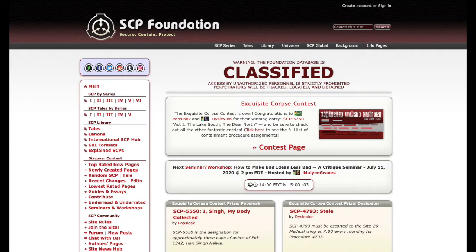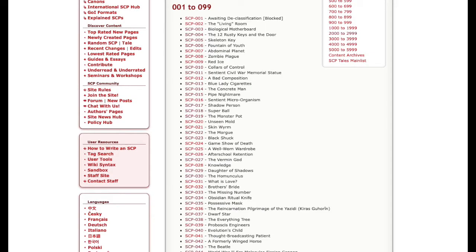This mod is mainly about the SCP Foundation. It's a giant collaborative project on the internet which consists of numerous articles about anomalous creatures, items, and places. It's set up in a large format where there are thousands upon thousands of articles that can be read at any time.